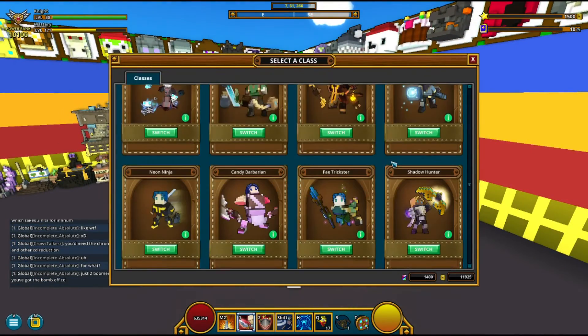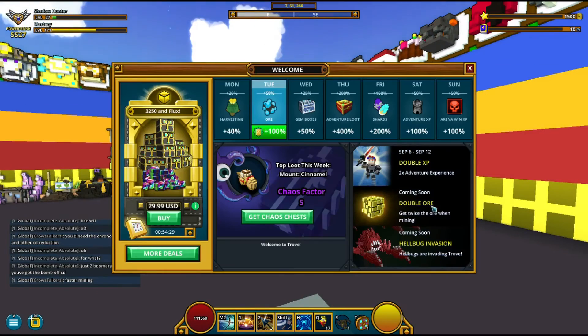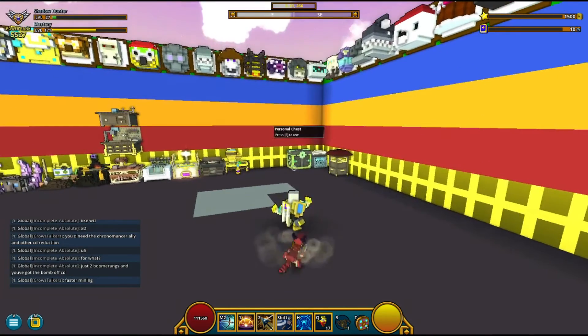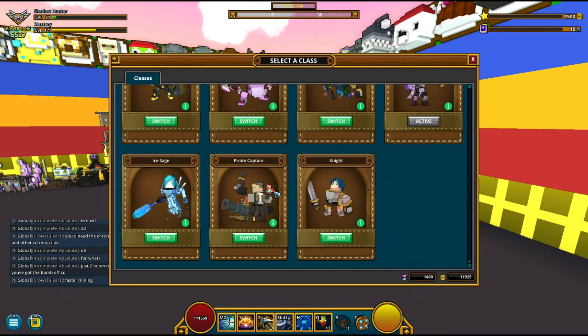Let's see what we should do. Should we use it on our shadow hunter? He's level 27. Actually since it's double XP, we get 150 XP, so let's go ahead and use it on some other class — like maybe gunslinger, maybe that will work.